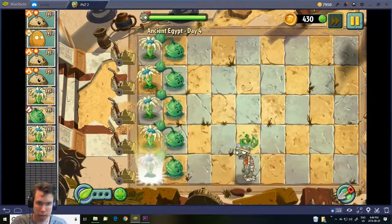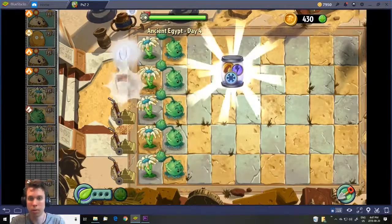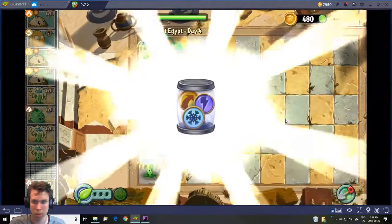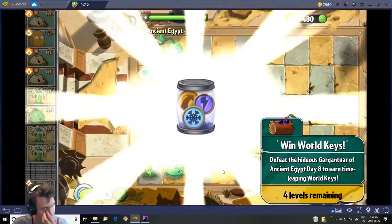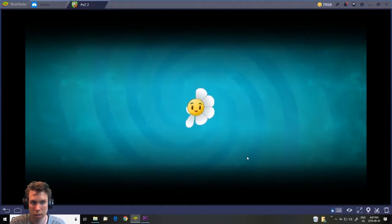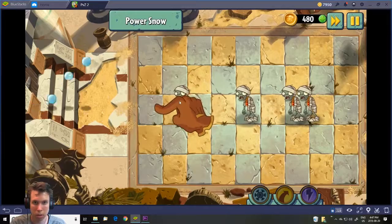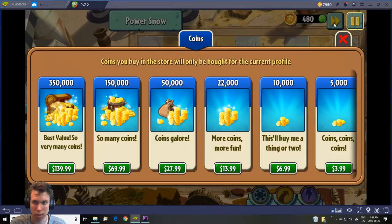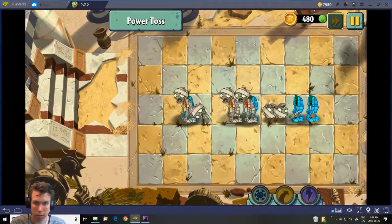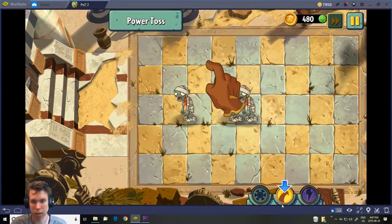There's no real point going over that ability again. Now we have powers — they're pretty useful only when you really need them. Basically power snow slows zombies for a certain amount of time, and power toss is another way to defeat zombies using gold.